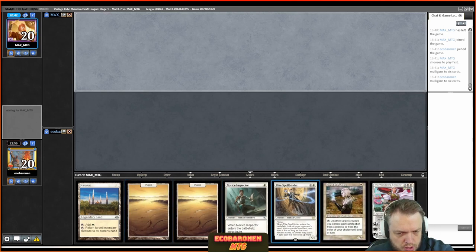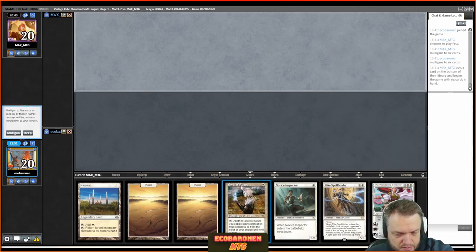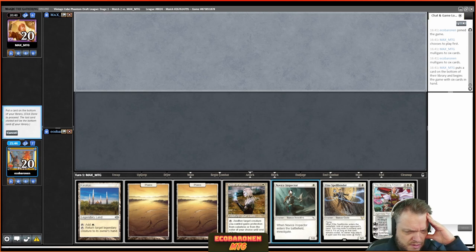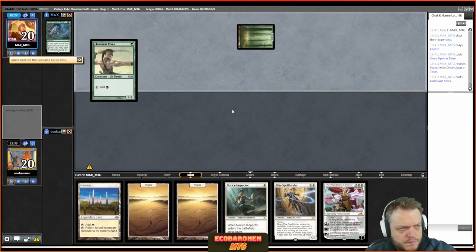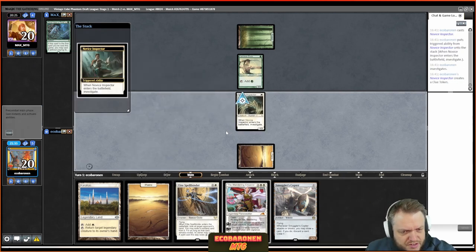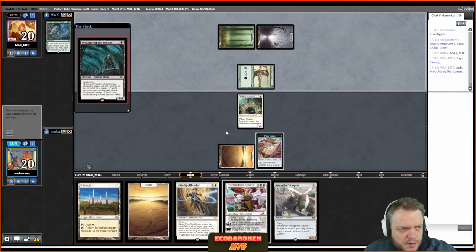This six-card hand is cool. I'll get rid of Giver of Runes — really not sure about that, I'd feel bad about cutting a land, but if I draw a couple of lands over the next turns it'll look like genius. Let's see if Karakas can do anything this game. Flower Elves — fine. Copter is a great draw. Turn one Novice Inspector, turn two Copter, turn three Spellbinder, turn four Emperor maybe — what's the plan? Oh I love that card, the Preacher.